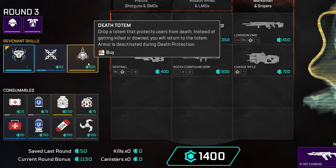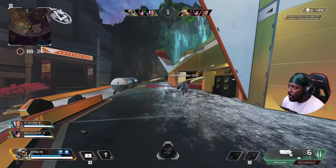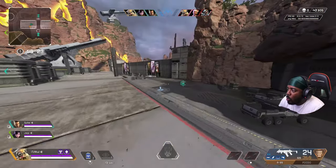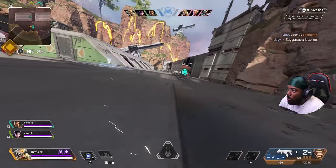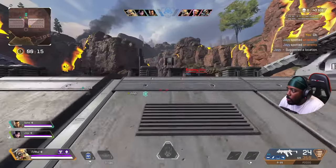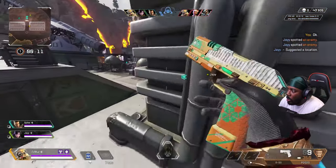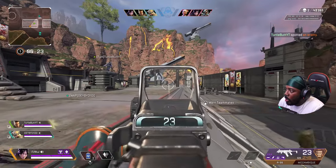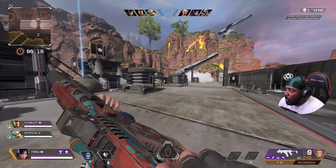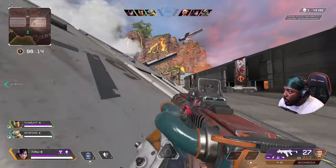The arena is based off a point system. You can save your points from the previous round to try to get a better gun the following round. You also get a round bonus and a canister bonus. Around the map there are little canisters placed, each worth 200 points. It doesn't matter who on the team grabs it as long as someone on your team grabs it. Be mindful — if an enemy team grabs that canister, it disappears, meaning you do not get those 200 points for the next round, so it may be wise to grab the closest canister you see.